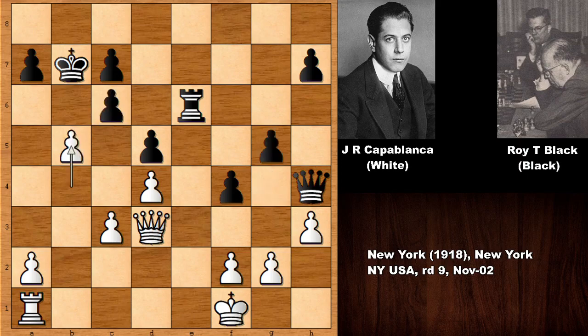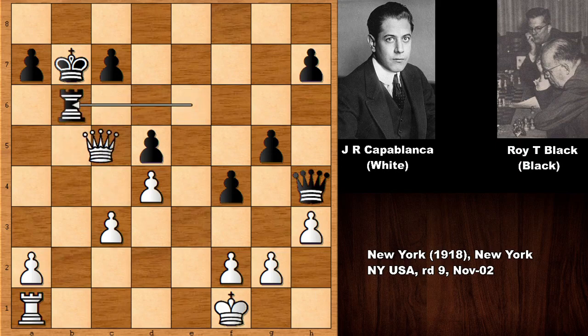Actually, in this position, you might also ask what happens if c takes on b5, then queen takes on b5 check, and also attacking the d-pawn. Queen takes on d5, and this comes with check. White is winning.